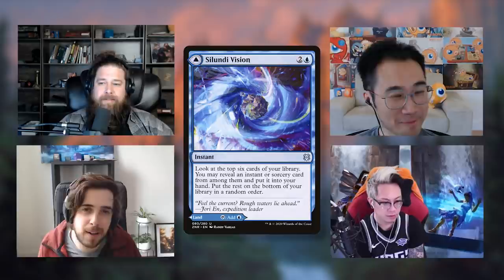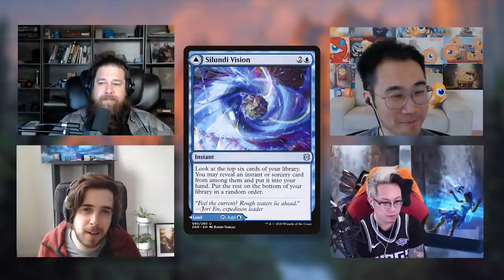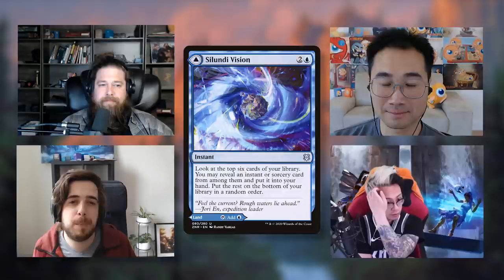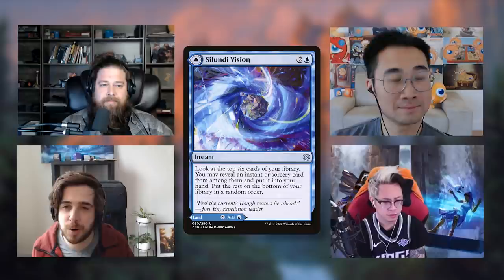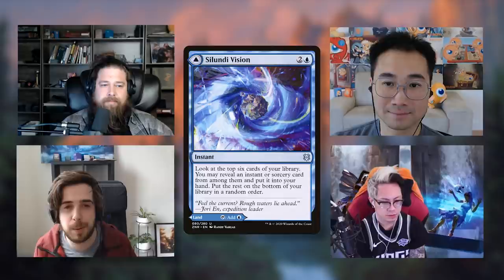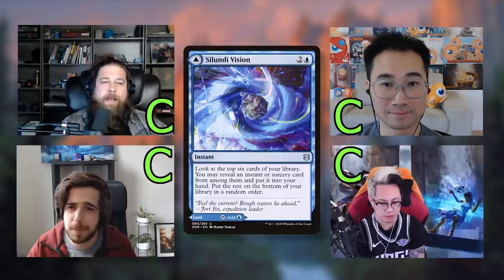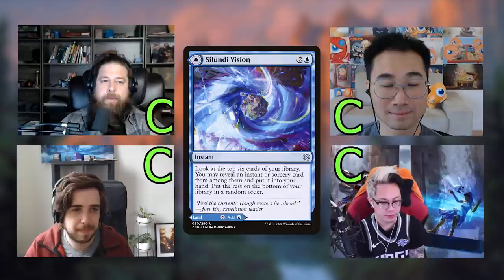Silundi Vision is a three-mana instant — two and blue — where you look at the top six cards and may put an instant or sorcery from among them into your hand, with the rest on the bottom in any order. It's like an Impulse restricted to instants and sorceries but digging six deep. We all gave it C. In a spellslinger deck it's fine; otherwise it's not a card you'd play. Tomer runs it in his spellslinger deck but says it's never too exciting.